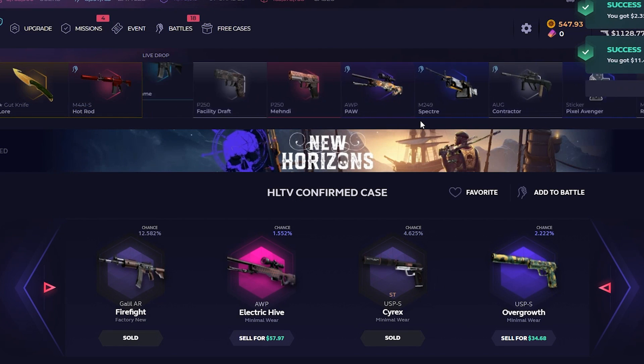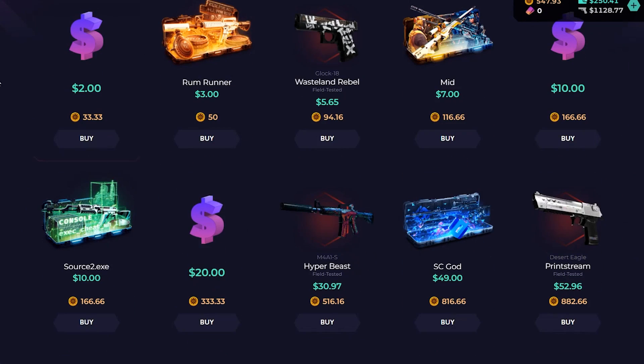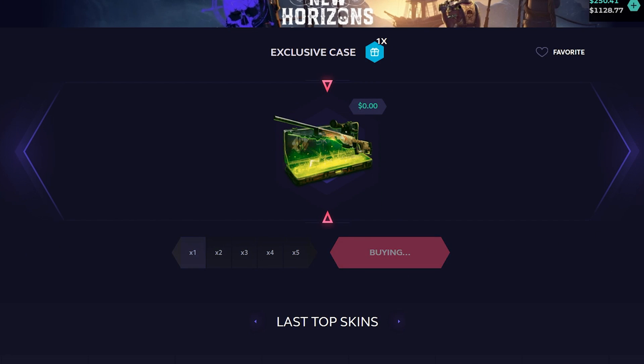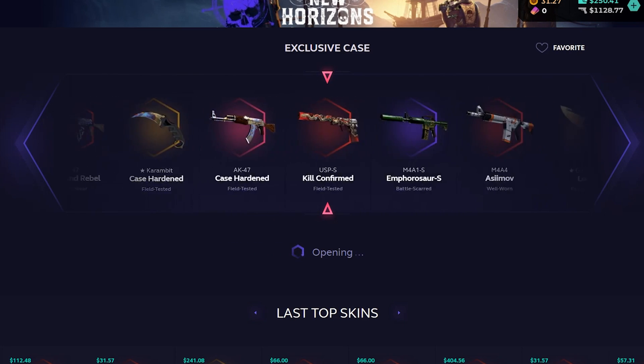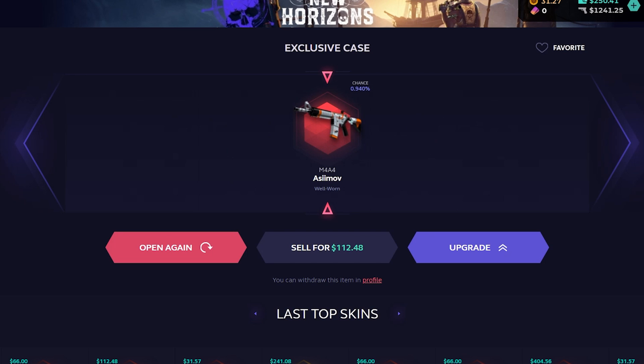We do get a free case with all my tokens, which I should show you guys. Two OP Electric Hive, USP Overgrowth — 106, we'll take that. Just to show you guys: because I've been opening a ton of cases, you get tokens the more cases you open with the event. I have 547 tokens, which could get me a free Hyper Beast. But since I am a gambling man, we're gonna open the exclusive case — 31 bucks, free. Let's get it. I saw a dealer — we are about to pull it right here. Ceramic Case Sergeant — 112!